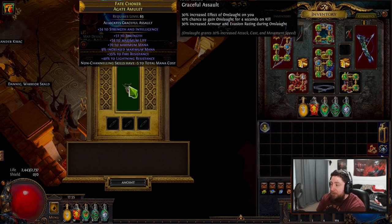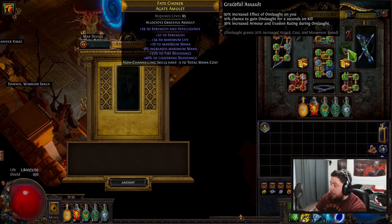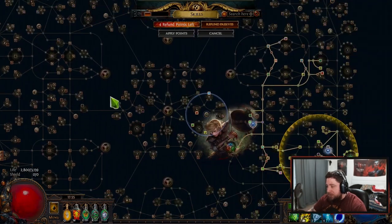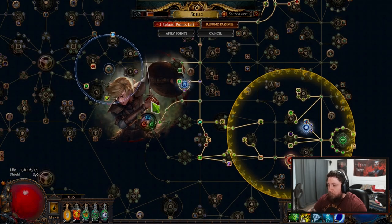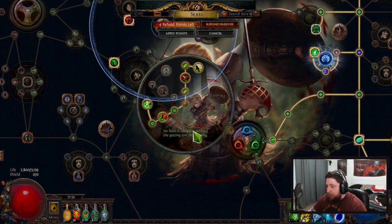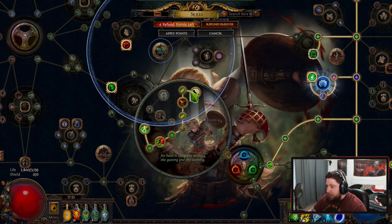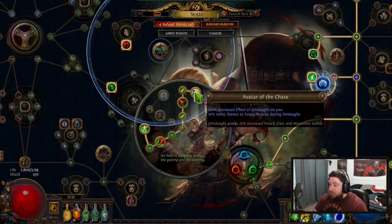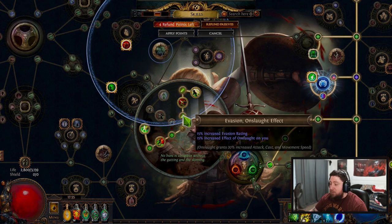You notice there that Onslaught grants 20% increased attack, cast, and movement speed. Now this works really, really well with our magic find build, but more importantly because the build I put together for this is a Raider build and not your typical bow build for your ascendancy. So we are already built to have Onslaught, so our Onslaught rating is going to be insane.